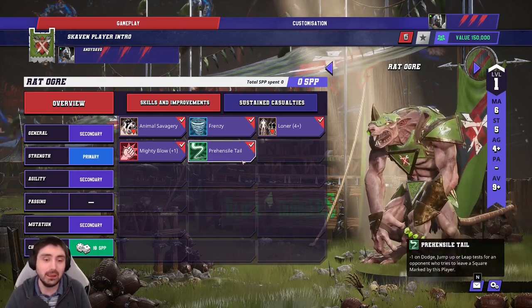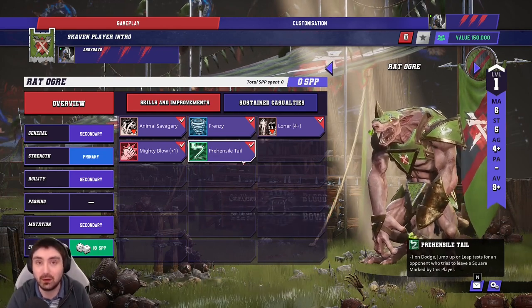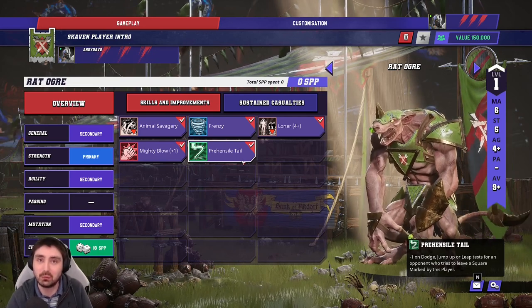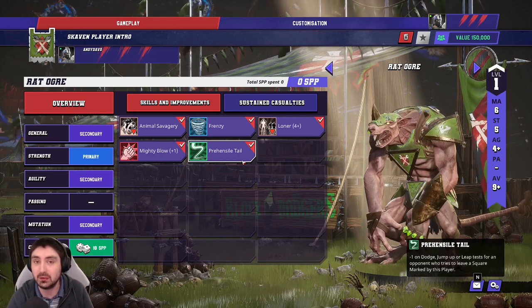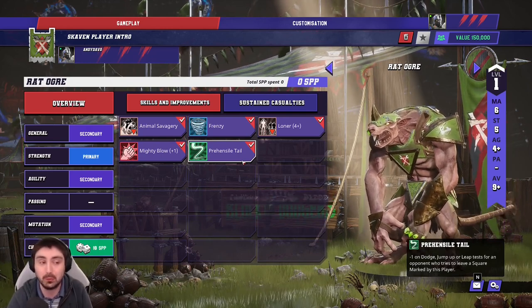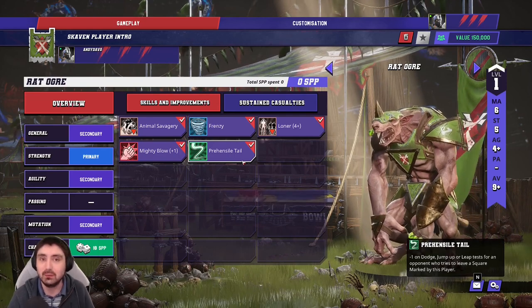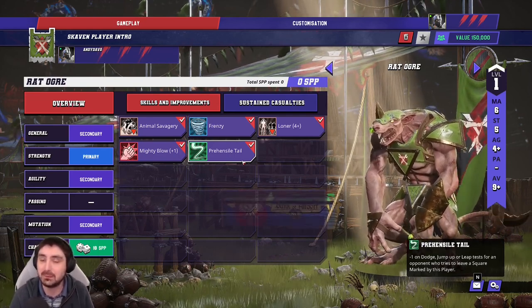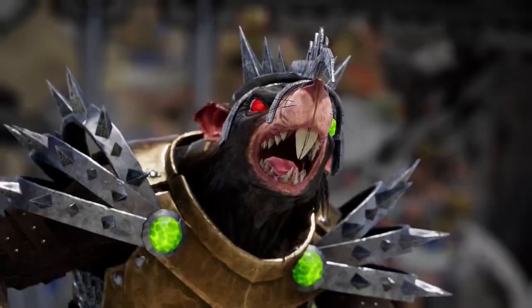Skills-wise we've got the standard Mighty Blow, Frenzy — so it's very good at blitzing — Loner four-plus, and then two interesting skills. The first is Prehensile Tail: if opponents try to dodge away they receive an extra minus-one modifier. For example an elf lineman dodging away from this guy is doing so on a three-plus instead of a two-plus.